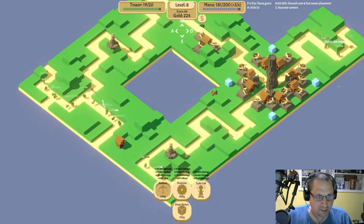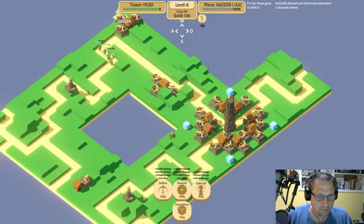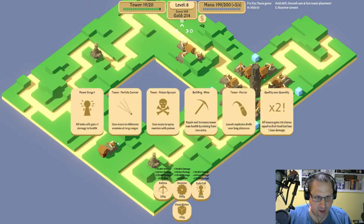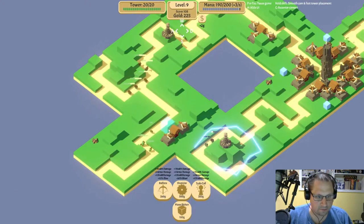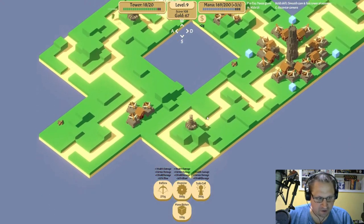This is a good spot right here — this is gonna be a good econ spot. Unfortunately it leaves a gaping hole here, but at least we get some crossover coverage. Power surge — yeah, that's the ticket. We do that and then ballista this one here, because this is a perfect ballista location for some double-double benefit.